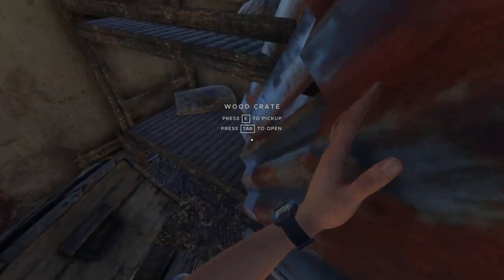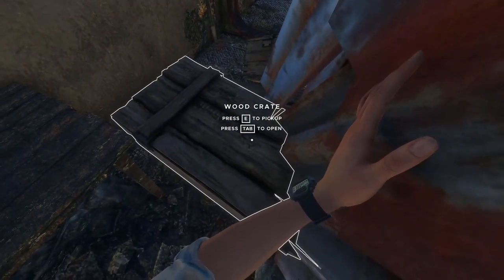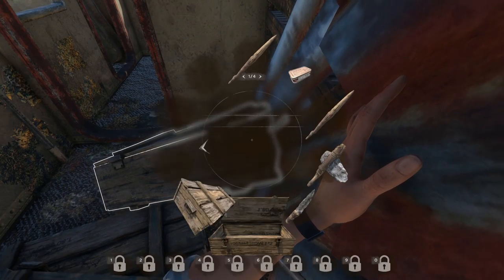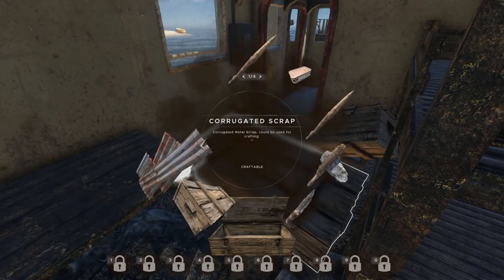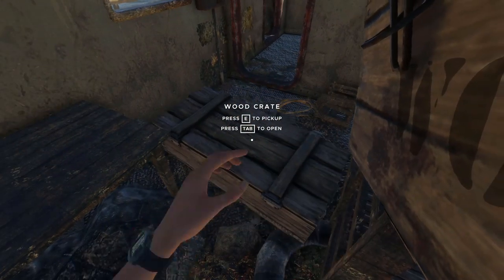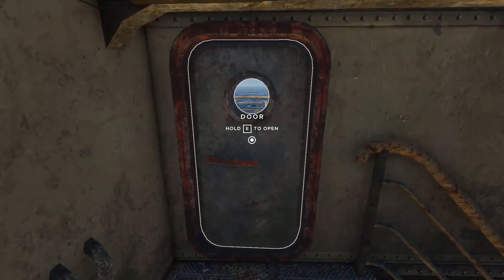Inventory management in this game is crazy sometimes. We can move a lashing and a cloth over to the other crate, which frees up a space for the corrugated scrap. Just have to get it out of my hand, put it in there. Let's see what's out on the deck.